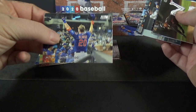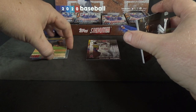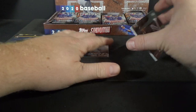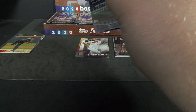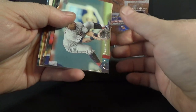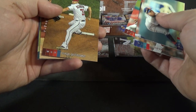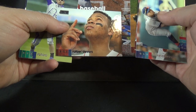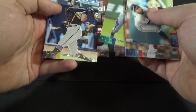Pack two: Jose Ramirez, Mike Clevinger, Trent Grissom rookie, Didi Gregorius, Max Scherzer. Rafael Devers — black foil parallel. Putting the parallels in their own pile. Ichiro and Tommy Pham. The thing with Stadium Club is the photography — it's outstanding.